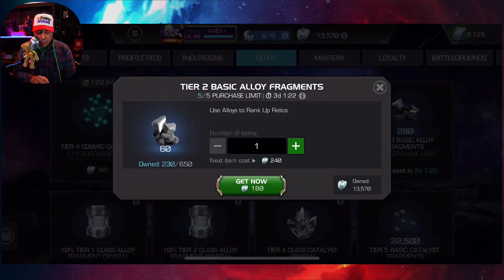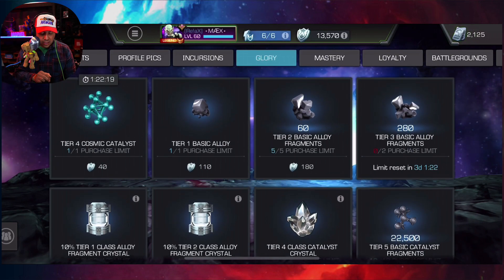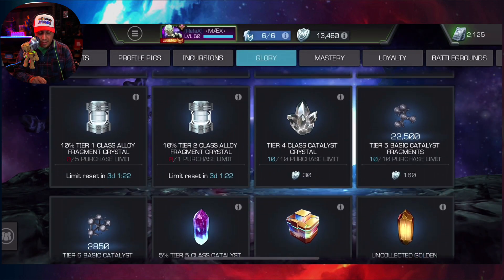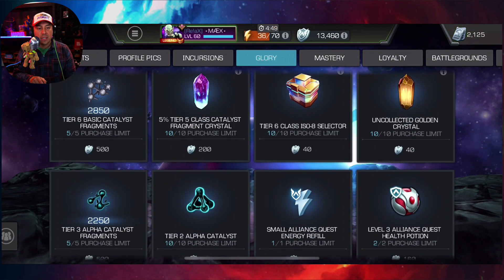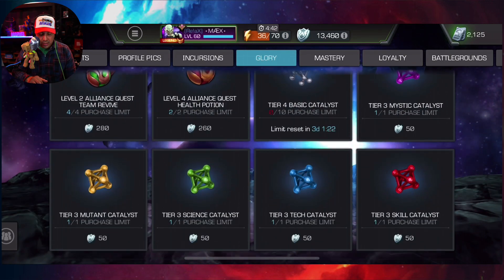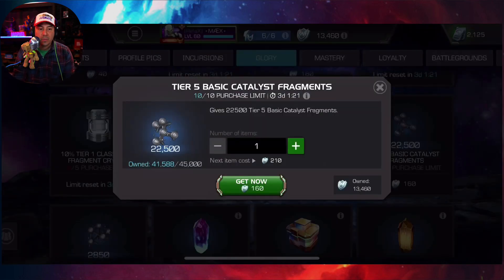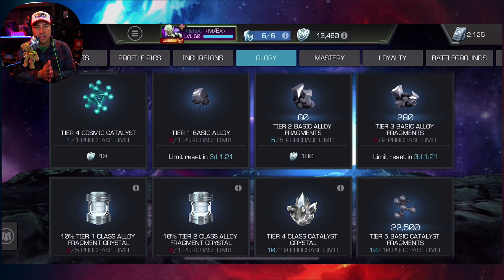It does allow me to now focus my glory on just tier 3s — and possibly tier 2s I'll still pick up cheaply. I can grab some units and buy tier 1s since they're so cheap. Now I can redirect my glory more toward tier 6 and tier 3 catalysts, along with basics and tier 5 fragments, so it's going to shift the direction I spend my glory.